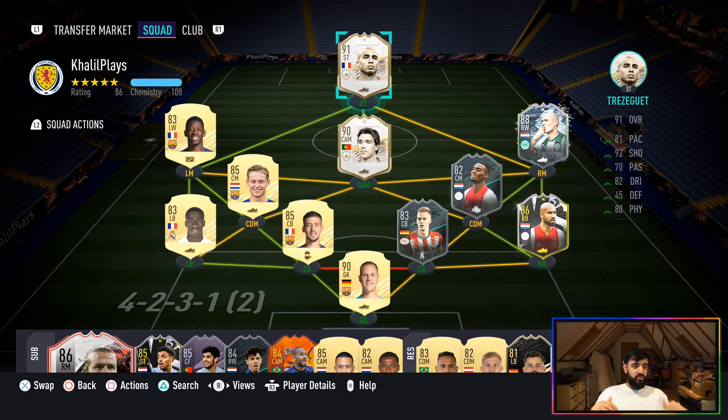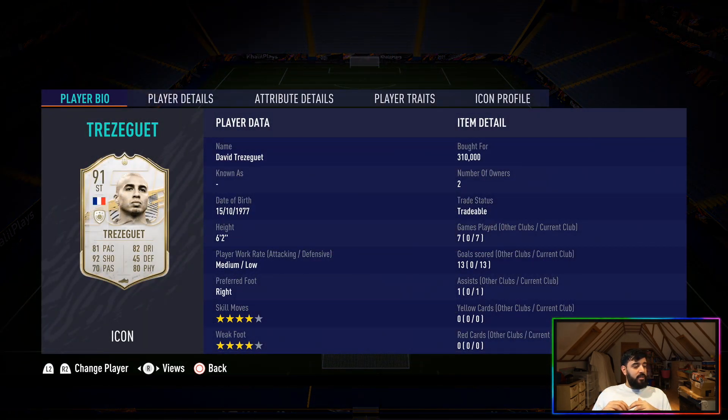This is the team I used David Trezeguet in. I played him at the point of attack in a 4-3-1, ahead of Deco who will also be getting a review. On the face of it, at the start of this review, this card is absolutely brilliant — I loved using him. The only thing that lets him down is his pace. Six-two height, medium-low work rates, right-footed, four-star skill moves, four-star weak foot. Seven games played — two were lag-outs so we'll call it five games — 13 goals and one assist. He really did pack a punch.